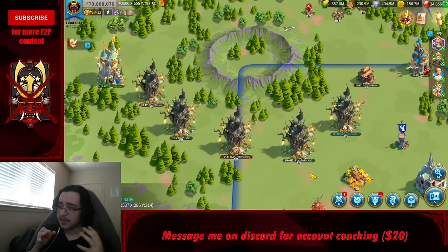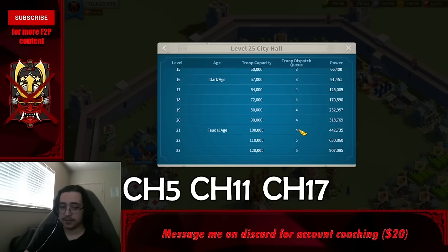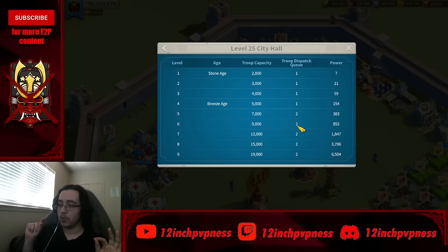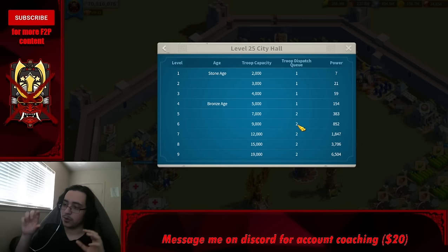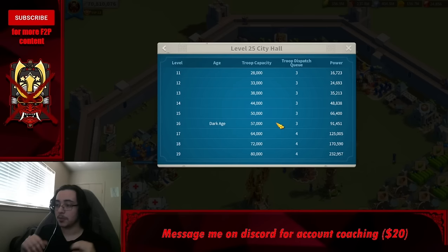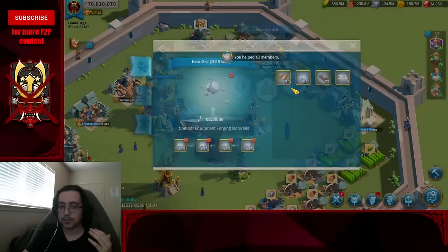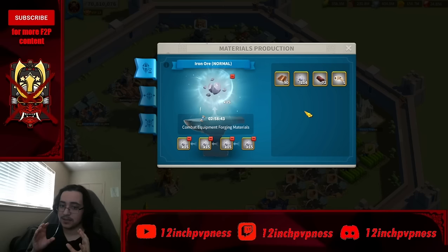The city hall breakpoints are CH5, CH11, CH17, and CH22 — each gives an extra troop dispatch queue. Going from one march to two doubles your income; two to three is +33%; three to four is +25%; four to five is +20%. So your fourth march is very impactful. Not only do you get a fourth march at CH17 — at CH16 you get access to gathering gems. Your blacksmith produces 300–450 gems worth of gear every single day.